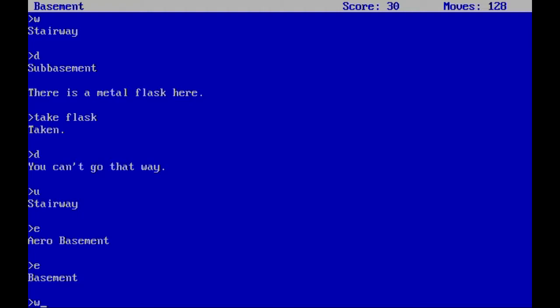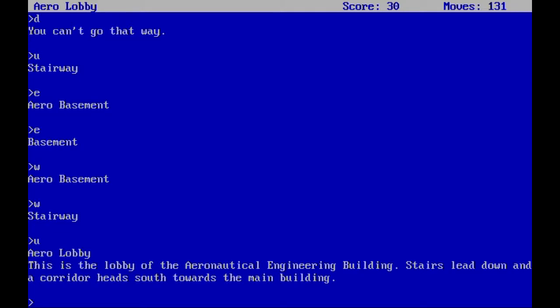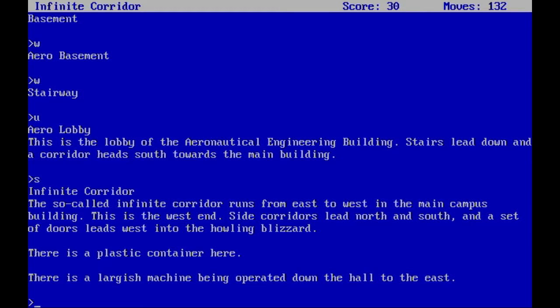We go back up and we're in the basement. Let's go up again to the Aero Lobby — this is the lobby of the aeronautical engineering building; stairs lead down and a corridor heads south towards the main building. Going south brings us to the Infinite Corridor, which runs east to west in the main campus building. There's a plastic container here and a large machine being operated down the hall to the east. Let's take the container.